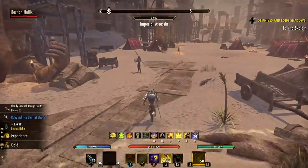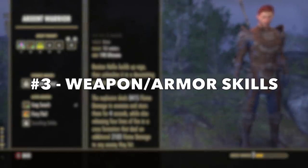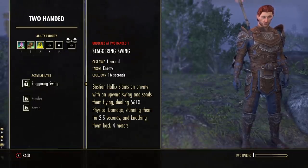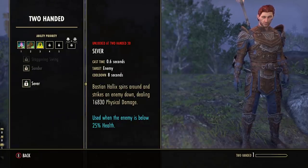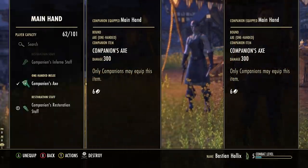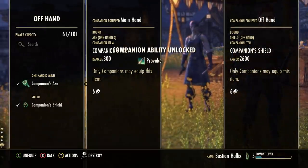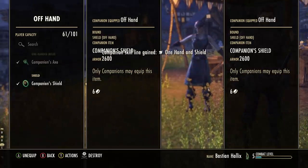Tip number three is to plan out your weapon and armor skills for your companion. As mentioned in tip five, companions level up their weapon and armor skills through combat experience, which means whatever weapon or armor your companion is using in combat is what they'll be leveling up. For example, if you want your companion to be a tank, make sure to equip a one-hand weapon and shield right away so they can begin leveling up that skill line.